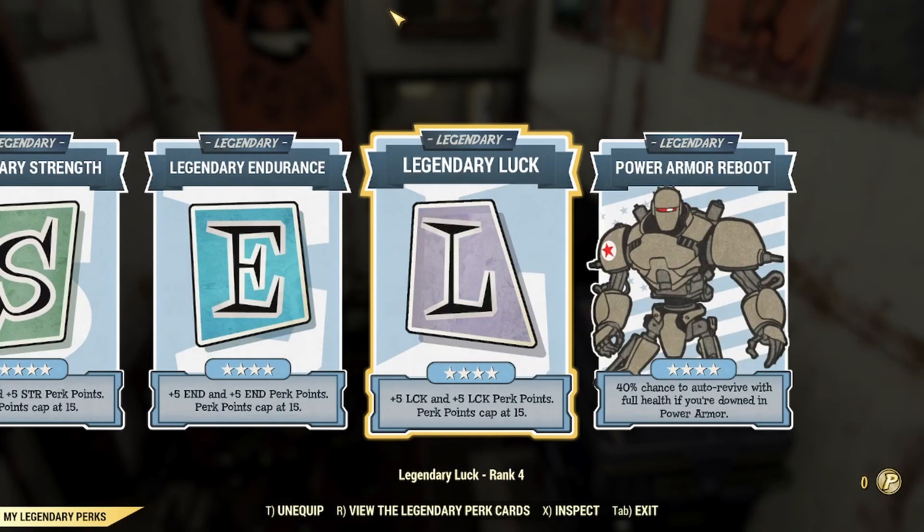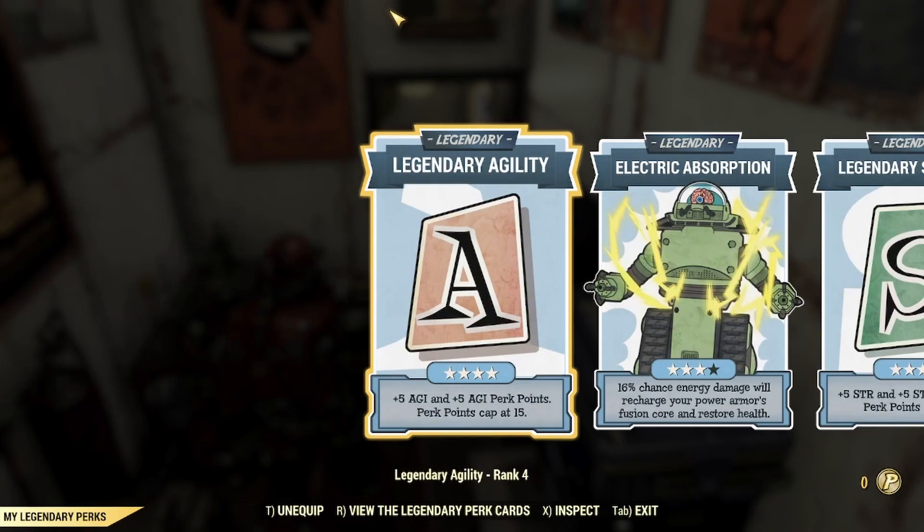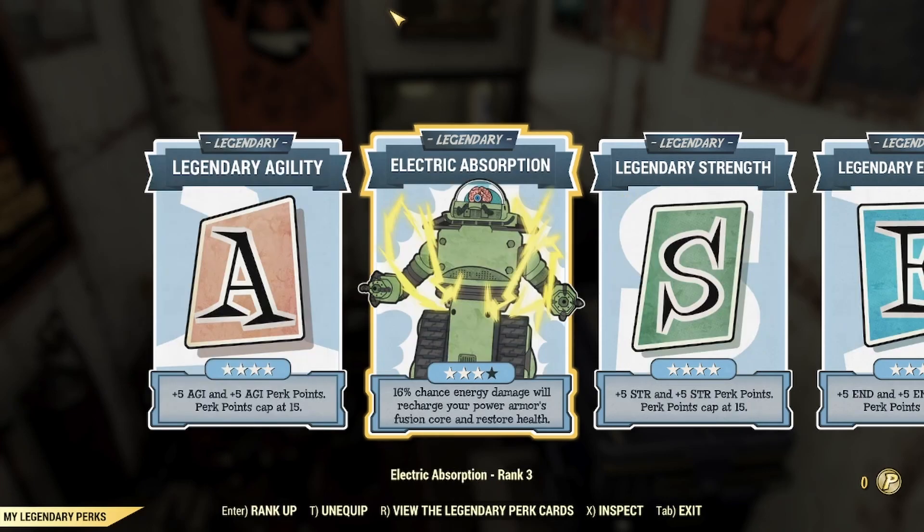The only one I would not recommend upgrading would be Charisma, simply because we do not need that extra charisma in our build — it would be a waste of points. So don't use Charisma, but pretty much any other four SPECIAL stats you can use. I'm also using Electric Absorption — I currently have mine at rank 3, because I've already maxed out my other cards. I would definitely not max this out first; keep it at 1 star. Very useful even at 1 star — it still procs pretty frequently.